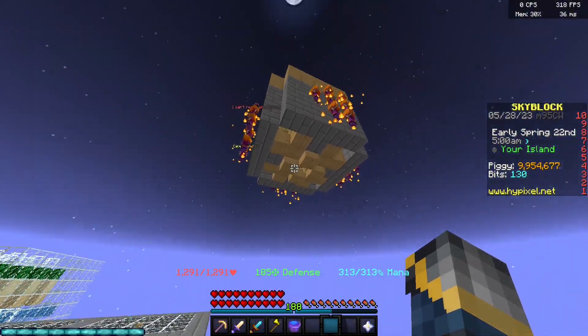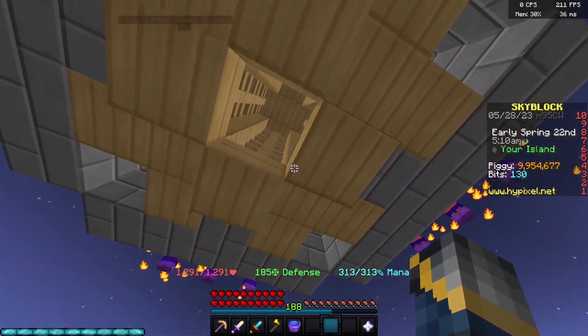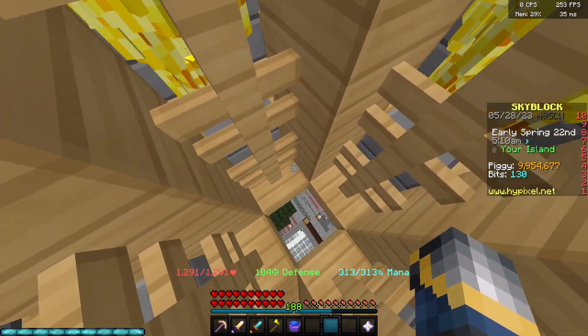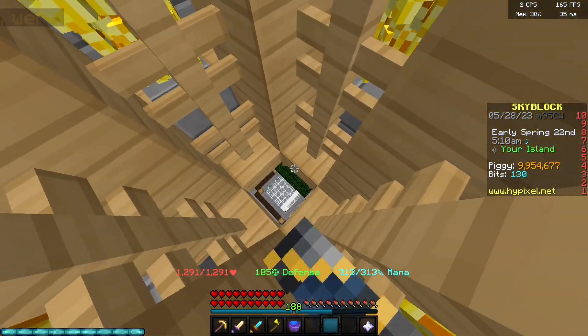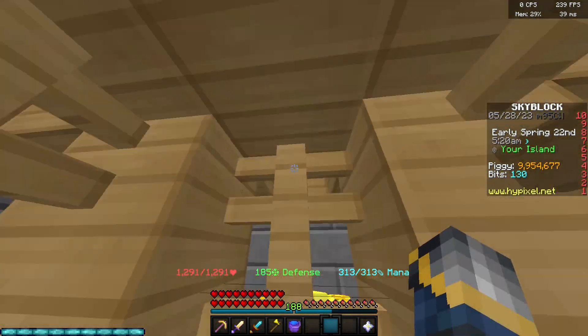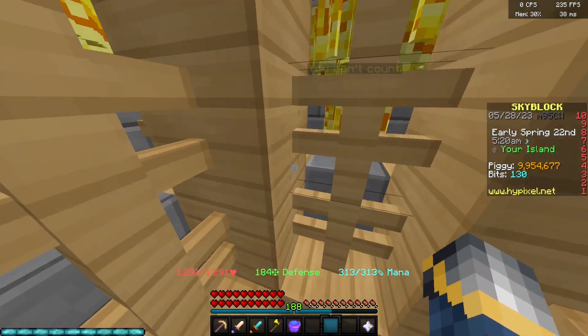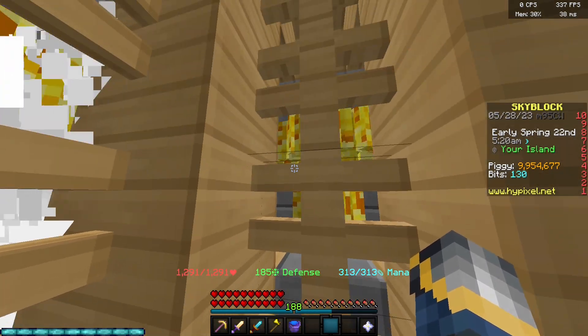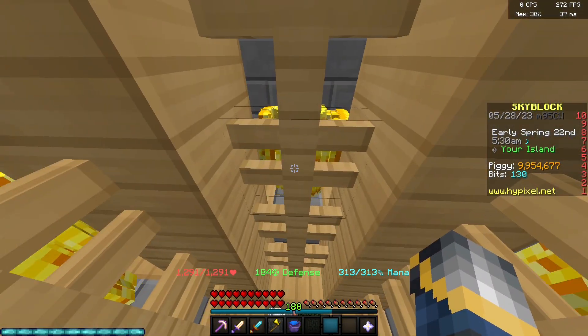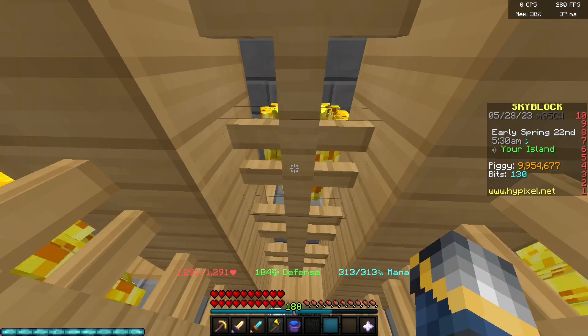Lastly, if you don't have the setup perfectly, sometimes Infernos will shoot at you. If there's fire on the floor, some of the Gobble Ghoul drops will get burned. And if there's fire up near the minions, they just won't spawn the Infernos anymore, so very much keep that in mind.